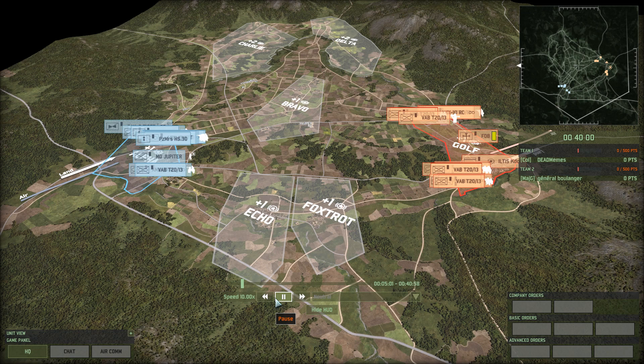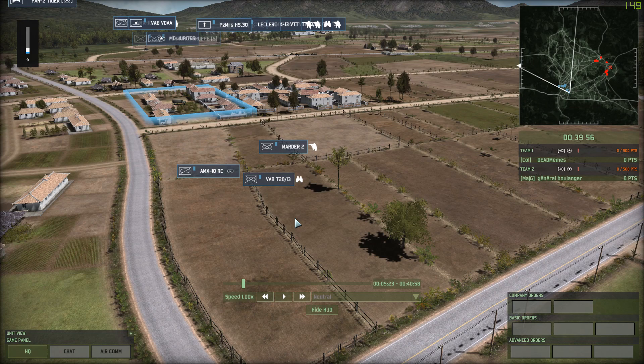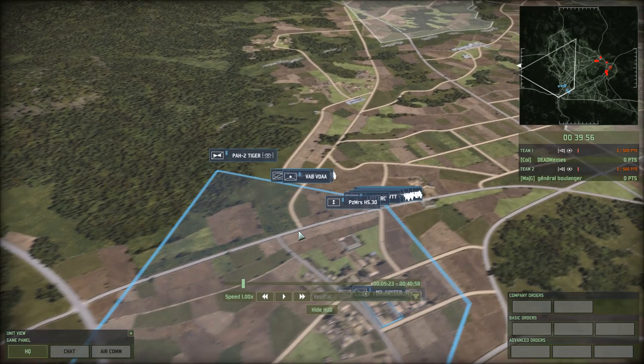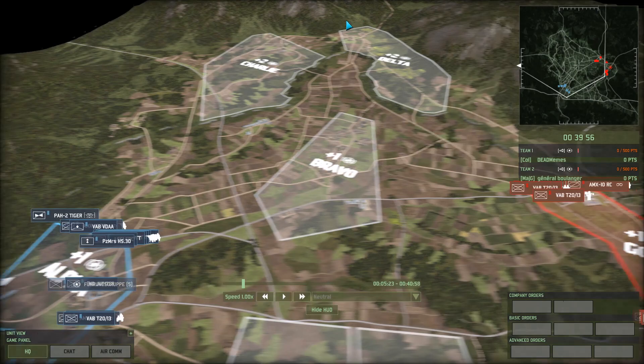A bit of a longer deployment. Starting with blue, let's see what we've got. We have the MX-10RC, Panzergren 90 in the Martyr II, and then Commando Para in the T20 — that's just Light Force going to Echo. And then we have a PH-2 Tiger, 10RC — that's going to be Legion 90 — and a VAB AA. That's going to be going to Charlie, I'm not sure, but the Tiger could be swinging around or doing some shenanigans.